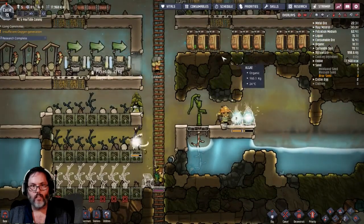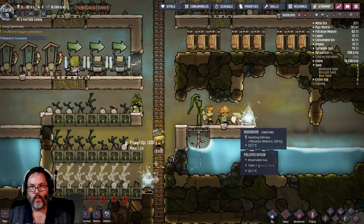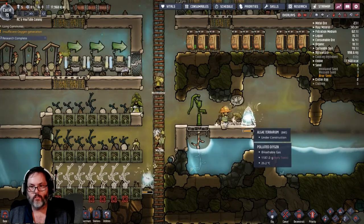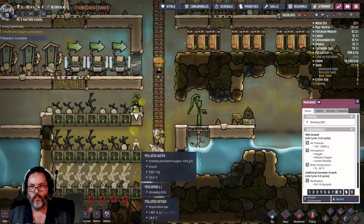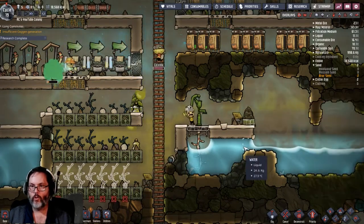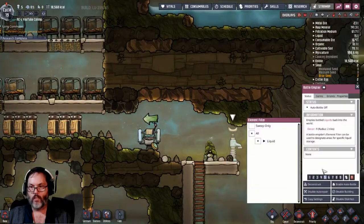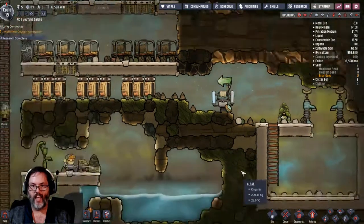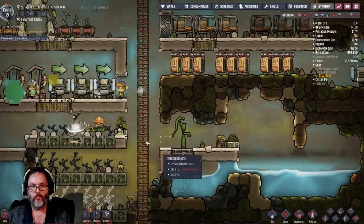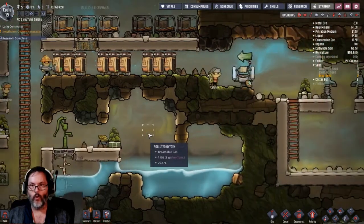She's getting a little cleaning up done - that's good. All right, deodorizer - we're getting a lot of polluted oxygen in here. I'm going to set the polluted to an eight because I really don't want that stuff sitting around. Okay, that actually worked - good.